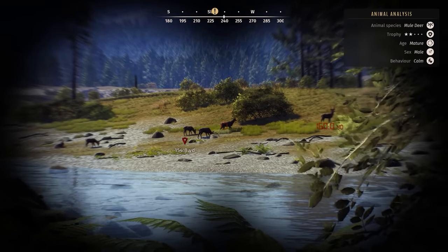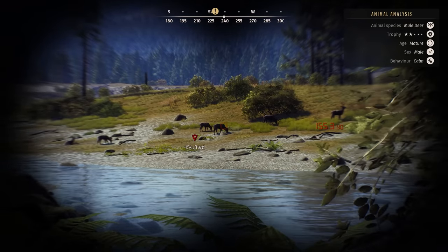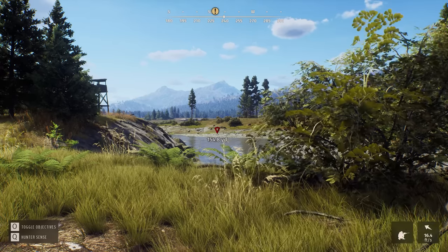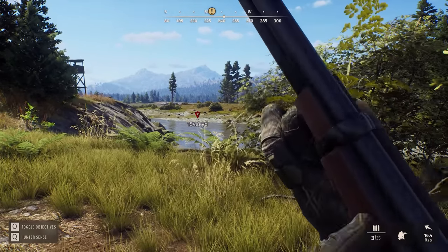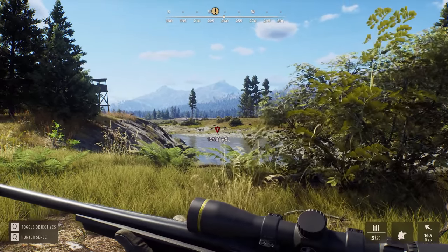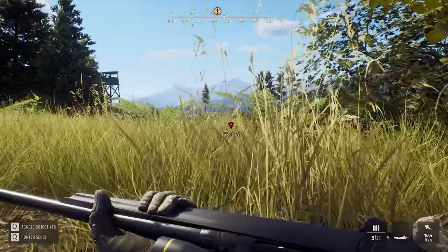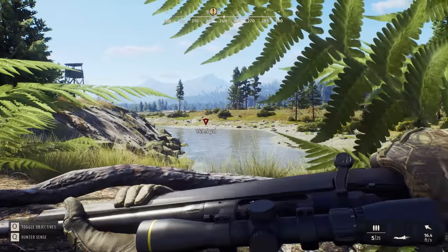154-yard shot — this guy might be the one we're going for. Let's get our guns out. Make sure we get the right rifle — secondary is this guy. 154 yards. We want to be prone for the best shot possible, so we're going to crawl up on them. Get my sight zeroed in — here's a great spot, 149 yards. Zoom in. Oh, he's laying down — that's even easier of a shot.